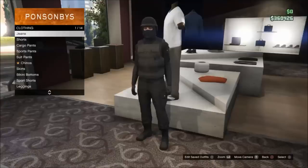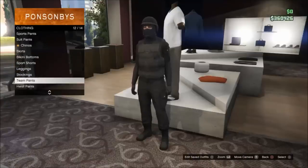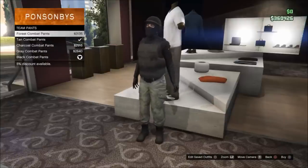What you're gonna want to do is go to the pants section at any clothes store, go to team pants, and select these ones. You can get any color you really want.